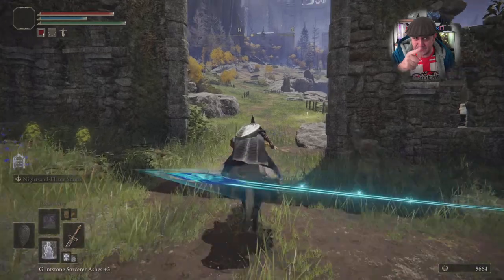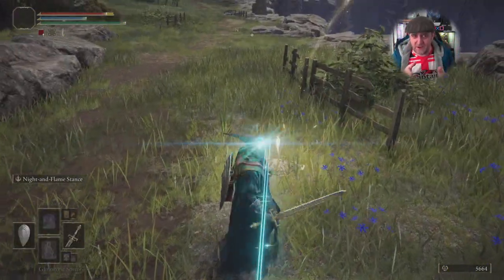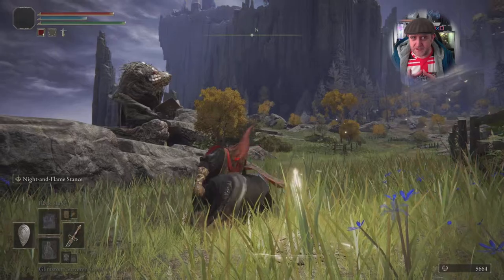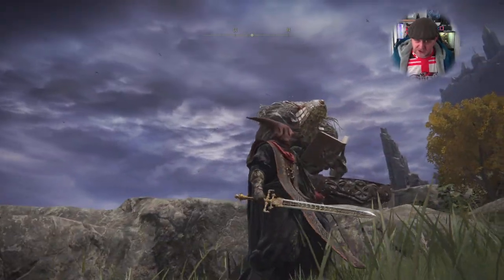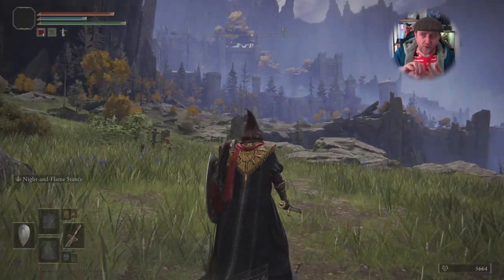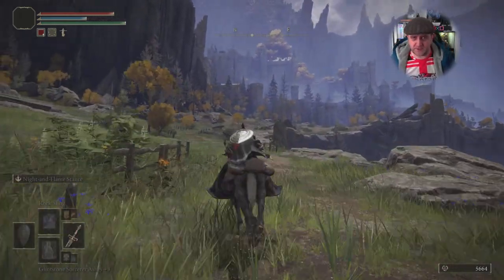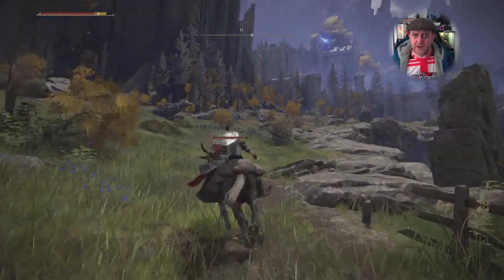Hit this archway with your sword - the brick vanishes. There's a waypoint right behind it, a Site of Grace you can activate. To the left is a giant blacksmith, just sitting there. He sells Somber Smithing Stones one, two, three, and four. He's only got a limited amount of three and four, but unlimited one and two - a great place to buy your Somber Smithing Stones rather than going into dungeons.